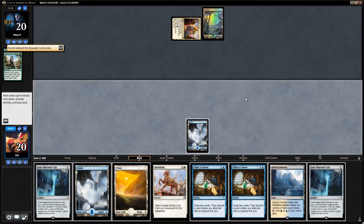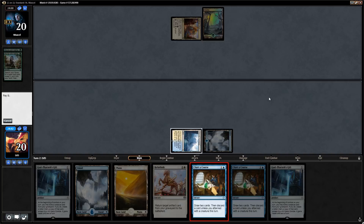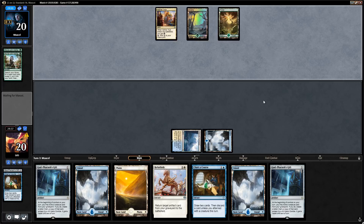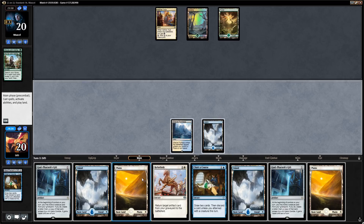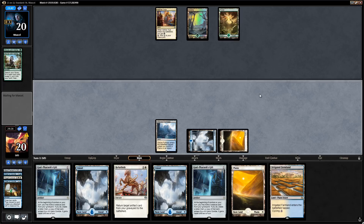No turn-two threats from our opponent — they get a Forest. Let's Charter Course and discard God-Pharaoh's Gift. We have plenty of Gifts but no creature in the graveyard yet, so let's Charter Course again. The opponent just passes — interesting. We discard Regal Caracal and say go. The opponent searches for Azcanta, so this looks like Sultai Control rather than Sultai Energy after all.